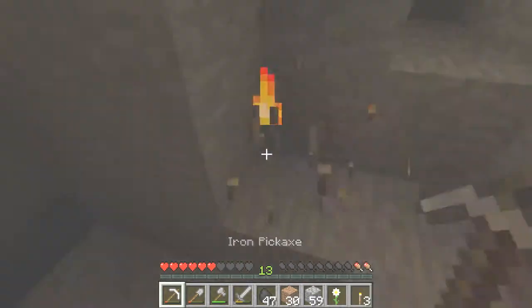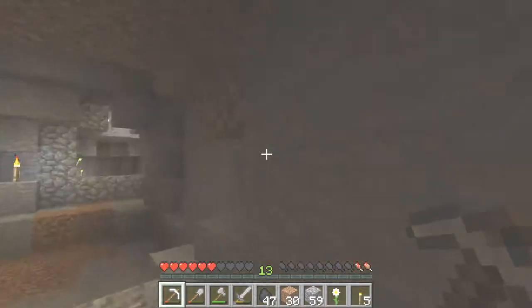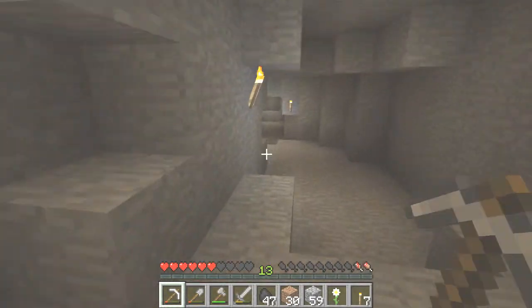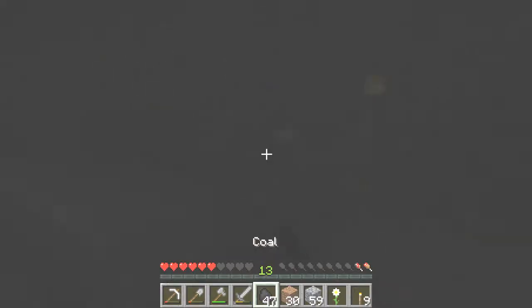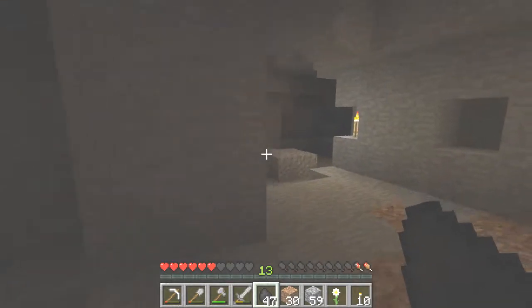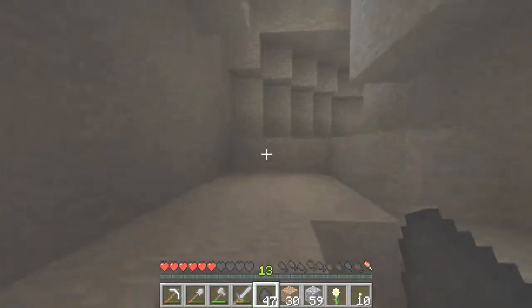Got some coal up there — let me just grab that. Do I have a bucket? No, I do not. And I don't have a workbench to make one, so we're pretty much done in this cave. Unfortunately we haven't found any diamonds. My pickaxe is almost dead, so we're just going to take some torches and get out of here, because we ain't going to last long without wood. It's nighttime now — complete blackness. I think the exit is out this way; I get lost in these caves all the time. This cave is so awesome, but no wood, no sticks.